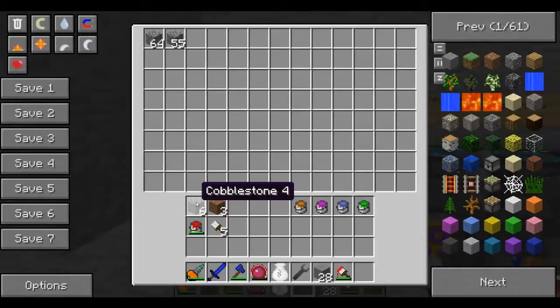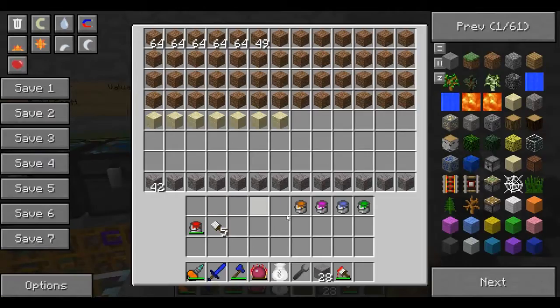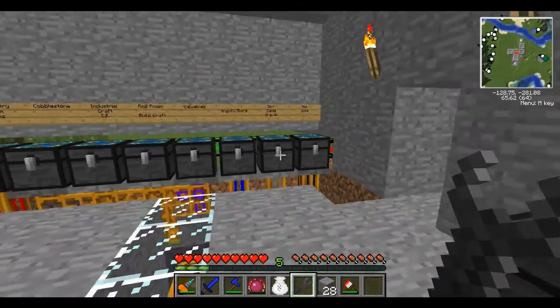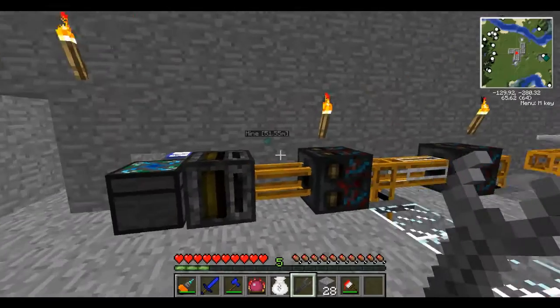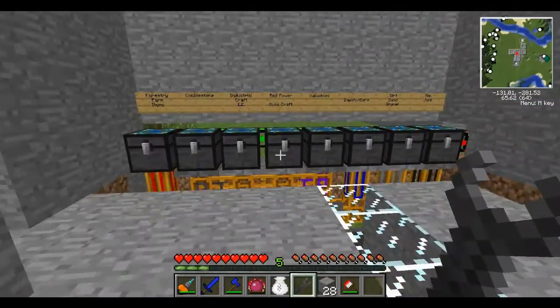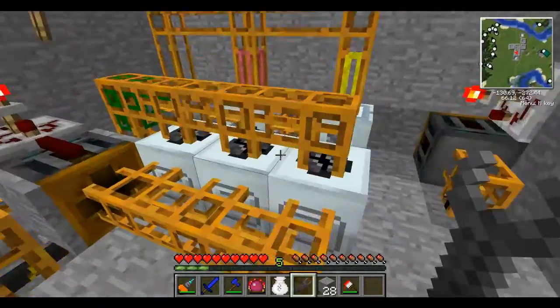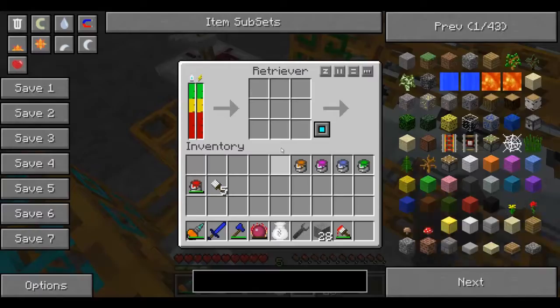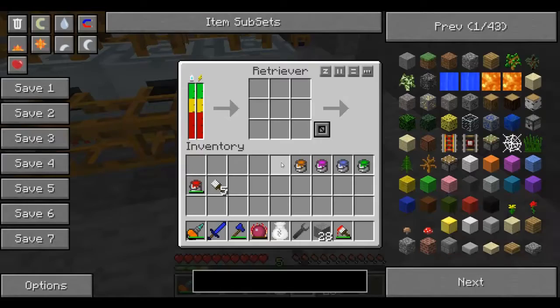Cobblestone in here. Dirt in here. I know this feels weird. If I could pick up chests, it'd be so much easier. Let me just make sure this system — this tells it to go to cyan, and this is cyan. So then this goes in here, and this should tell it because it will normally be going to blue.